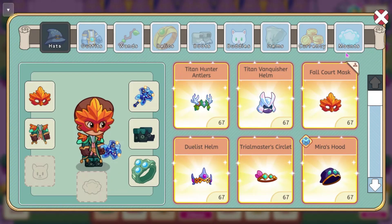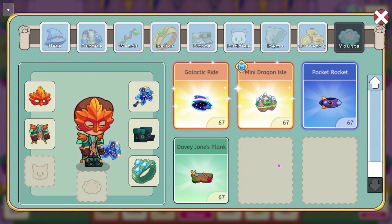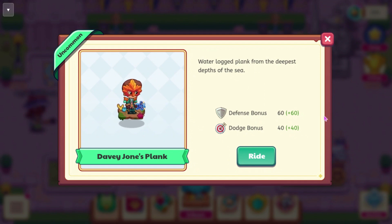We're going to start off by looking at some stuff that is already in-game. We got a new mount added today called the Davy Jones Plank. This is supposed to be in the upcoming Treasure Track, which I think is called the Sunken Secrets Treasure Track. It has a defense bonus of 60 and a dodge bonus of 40. Its description is 'Waterlogged Plank from the deepest depths of the sea.' This does seem like it would fit the current hard mode for Shipwrecked Shore, but it's coming for the Treasure Track — it has a very similar name to the rewards you get in hard mode for Shipwrecked Shore.